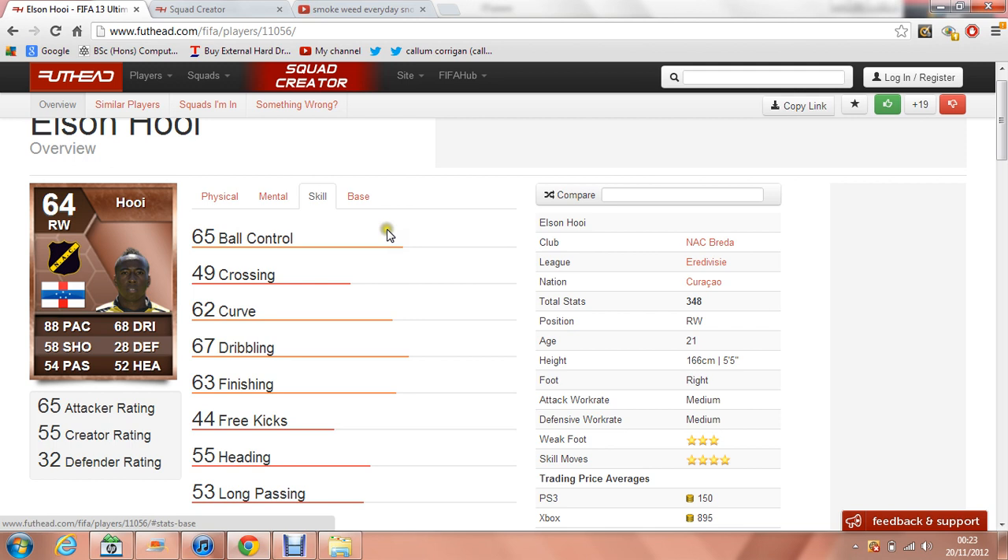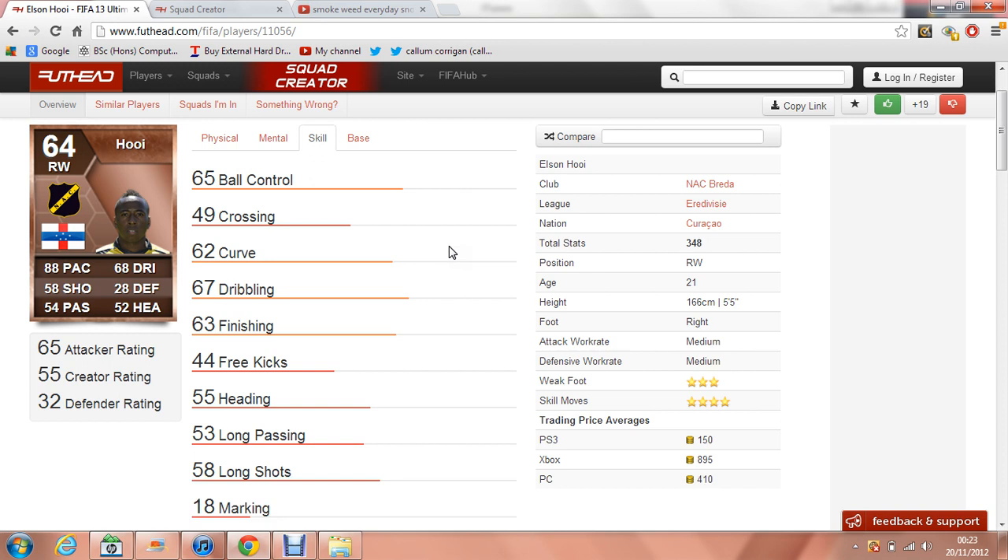Let's move on to his skill stats. He's got 65 ball control, which on a bronze you really can't be expecting too much alongside that pace, otherwise he would end up being a silver. 62 curve, which means you can get some nice curve on the crossing. 67 dribbling, which means the ball doesn't stray too far away from his feet.